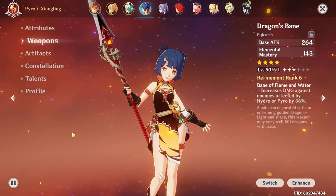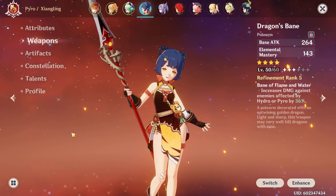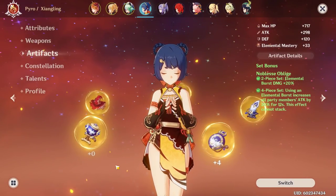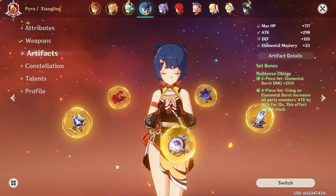If you don't have Dragon's Bane, you can use the Favonius Lance, which gives Energy Recharge as a substat and generates elemental particles for more ult uptime. For her artifacts, you want 4 pieces of Noblesse Oblige, or 4 pieces of Crimson Witch, or 4 pieces of Instructor — in that order of availability.